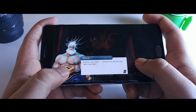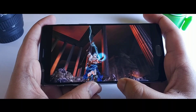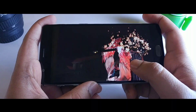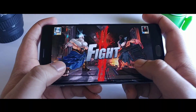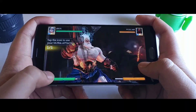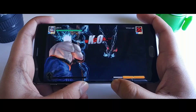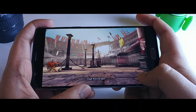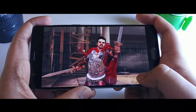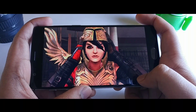Next up we have Gods of Rome, and it has already more than 10 million downloads in the Play Store. The reason why I have selected this game is because of the graphics — the graphics are amazing and it is one of the best high end graphics games that you will get in the Play Store. As you guys might already know, it is a combat type of game, and if you guys like mobile combat, then definitely give this one a try. It is absolutely free and you can play it offline as well.